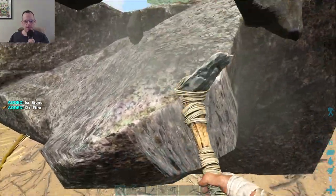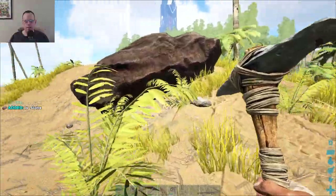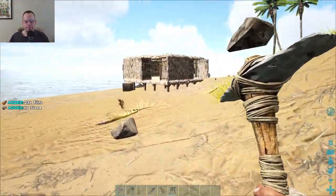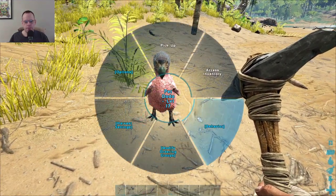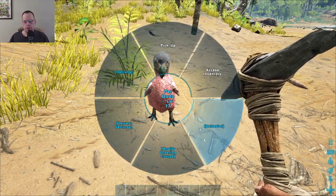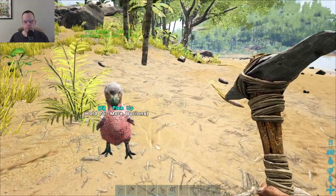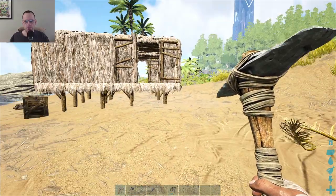So before, I kind of leveled myself up by harvesting stuff. So I think that's what I'm going to do today — just kind of gather some materials. His whole screen is shaking. Yikes. Can I set him to just kind of stay here? Back. Behavior. Disable following. Enable wandering. So he should be able to just kind of wander around. But he's just going to follow me.